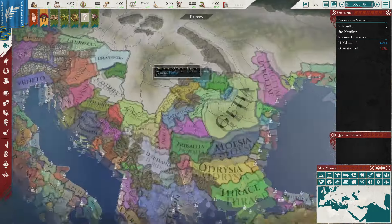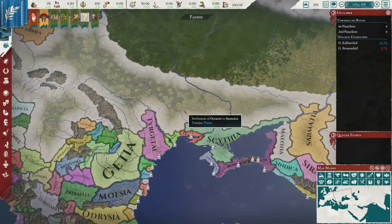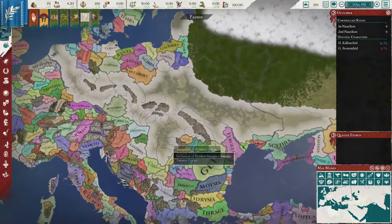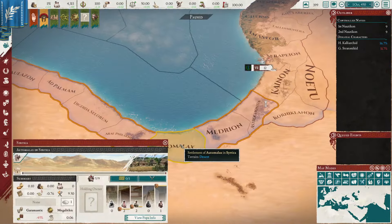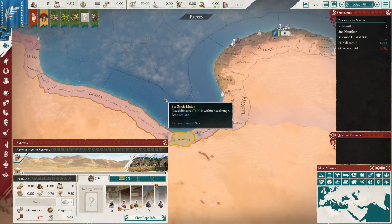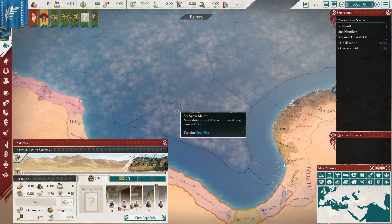Imperator Rome has all these little unsettled territories across the map that you can colonize and take over for your own country if you meet certain conditions. There are three ways to colonize these locations. The first is through normal colonization, which can be accessed by clicking on one such region and using the colonize button if conditions are met. If you are close to meeting conditions but do not meet them, it will tell you what these conditions are.